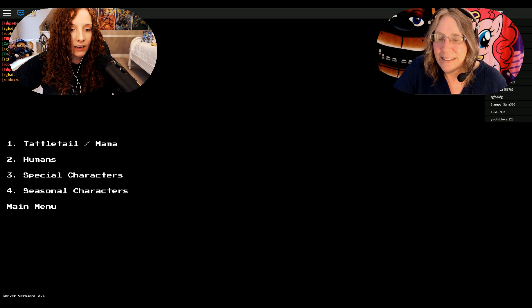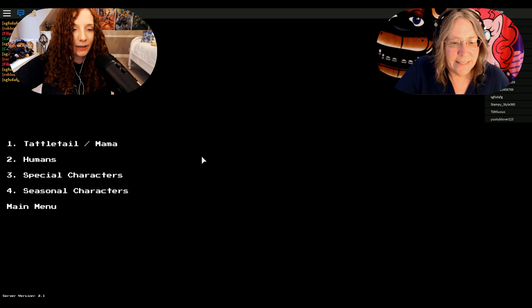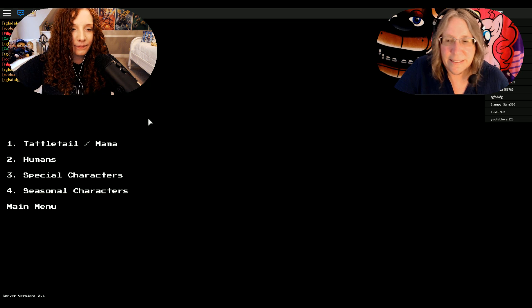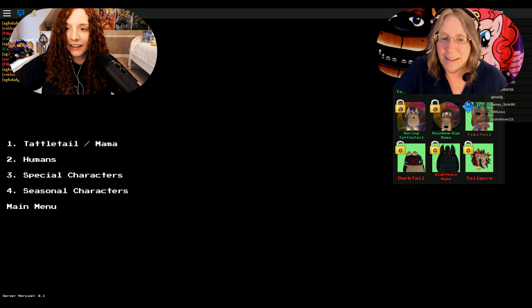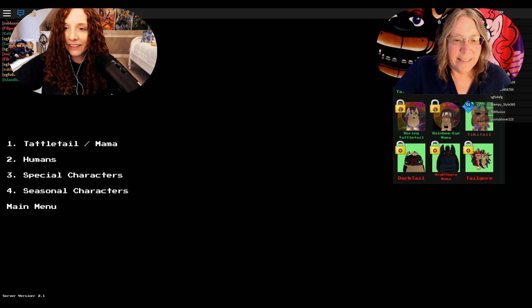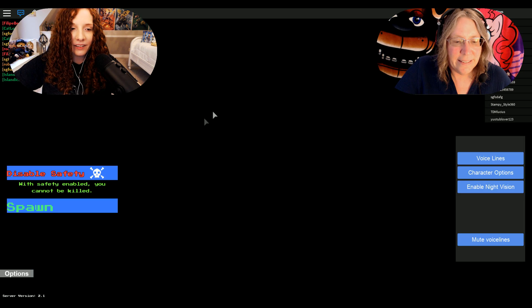Okay, there's Tattletail, Mama, humans, special characters, seasonal characters, then back to the main menu. I guess we'll be a Tattletail or Mama. These are the options apparently — there's normal Tattletail. Let's choose him. He looks adorable. Spawn.